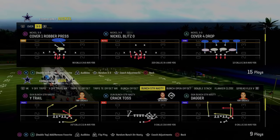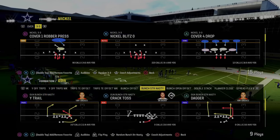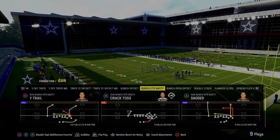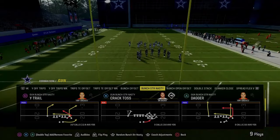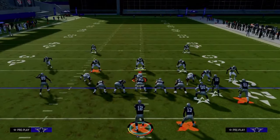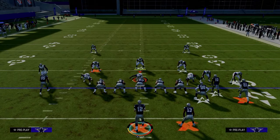The next play we're going over is also in the Indianapolis Colts offensive playbook — it is the play wide trail out of the gun bunch strong nasty. This very well might be the best man-to-man beating play in the entire game. We're going to set up standard man coverages and then talk about what adjustments they might make.